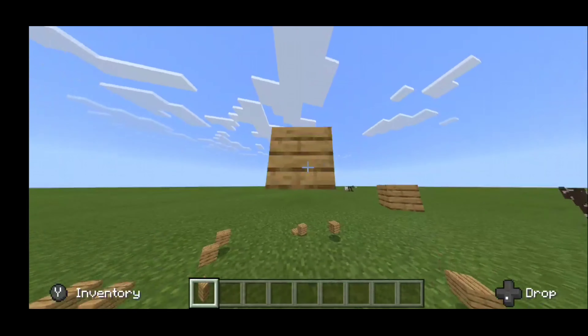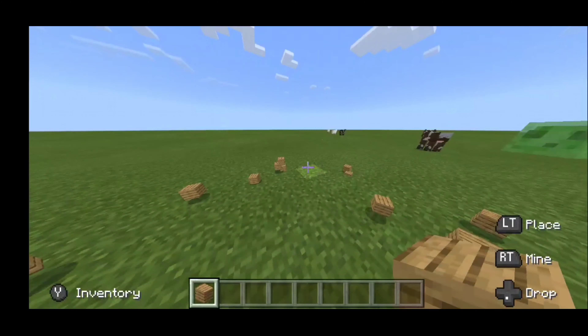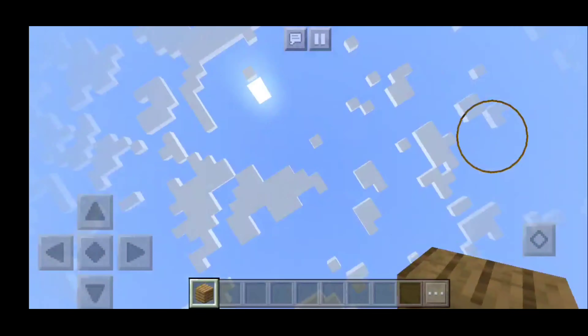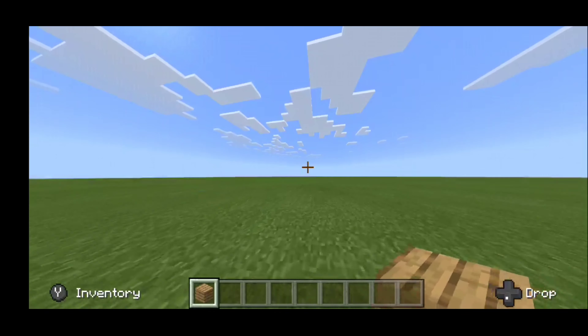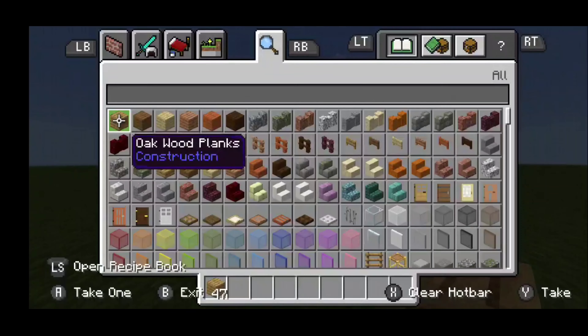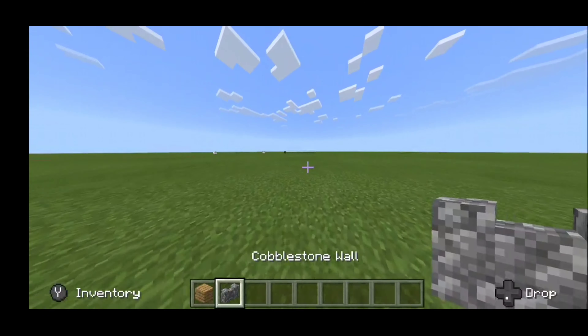In order to actually change your camera perspective, you want to go to the top button of the D-pad, just like so. And as you can tell, we are easily changing our camera perspective. We can also drop items — I'm hitting the down button on the D-pad, and as you can tell, we are getting rid of items one by one, which is something you could normally only do on Windows 10.